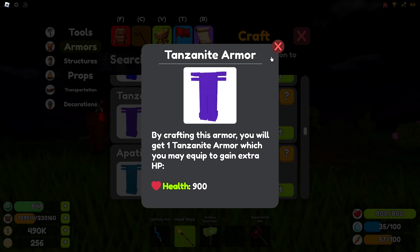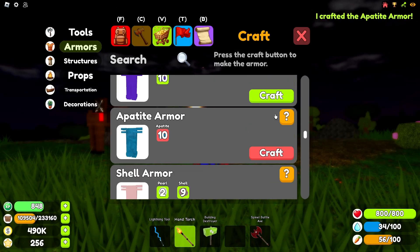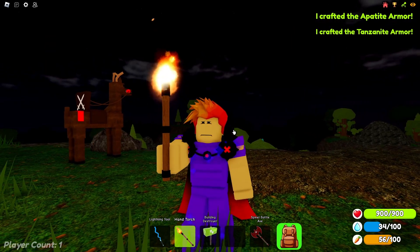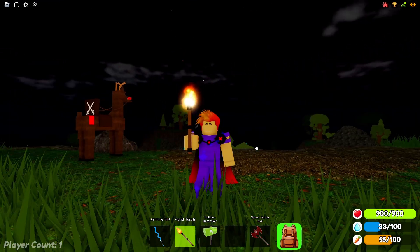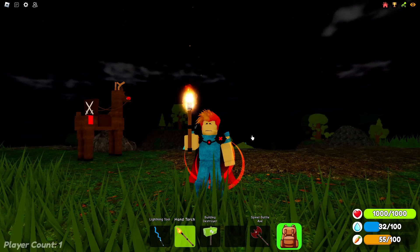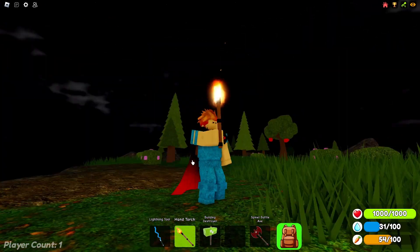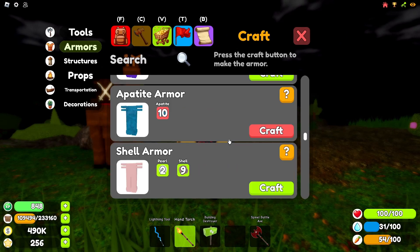The next couple of armors don't have any abilities — they are the tanzanite armor and the appetite armor. These two armors basically indicate you are about halfway through the game. The armors are dark purple and blue and they both cost 10 of their respective ore. The tanzanite armor has a cool little effect on it making me like it better than appetite. Overall they are both average armors that mean you are halfway through the game.